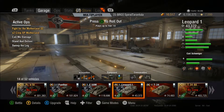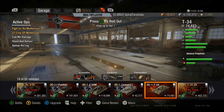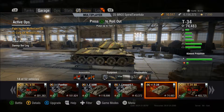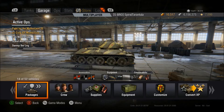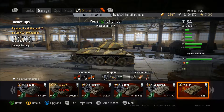Each nation has their own little flavor of medium tanks. The Soviets have very low-profile, very quick-firing medium tanks with very low alpha damage, as you can see on the T-34 with only 85 damage. So enough about the generals of medium tanks — let's take a look at the skills.